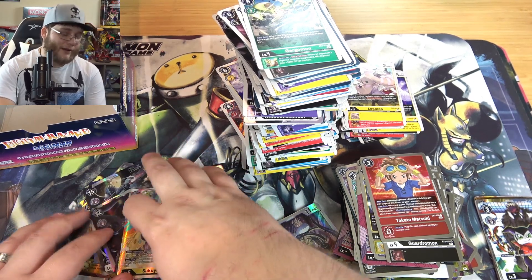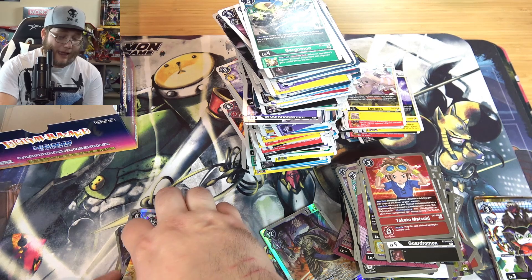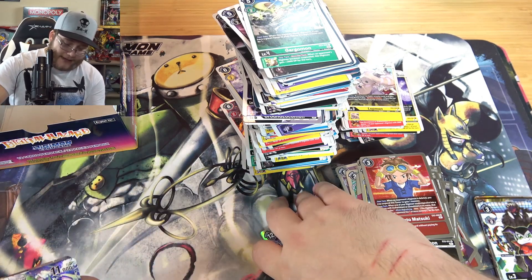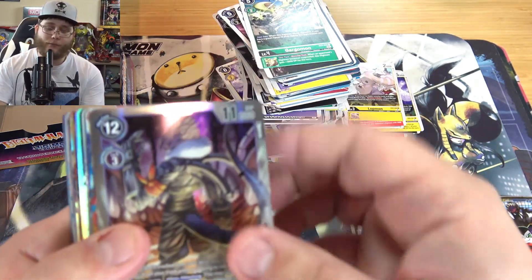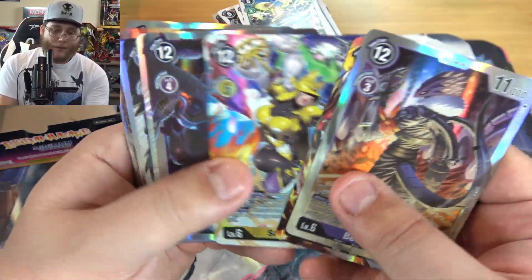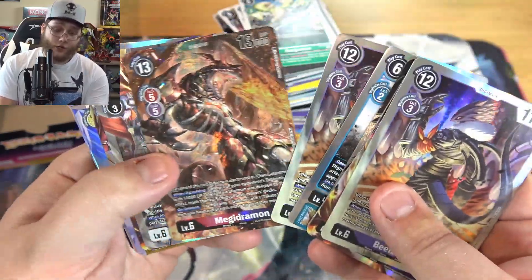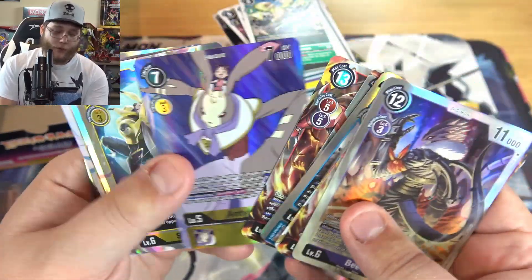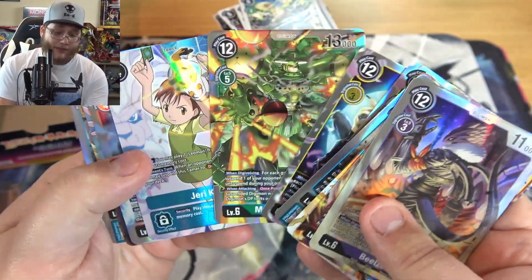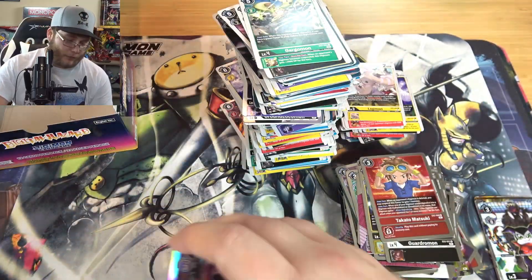I wish it would have been a little bit more green on the alt arts - that's the only complaint really, because I'm building Terriermon for sure and I would like to get every alt art for it. I really want to bling out the deck. But for what I got, I think money-wise and hype-wise I got really good boxes. So I'm happy with them and I'll just hunt down the rest of the Gargomon stuff that I need and we'll go from there.